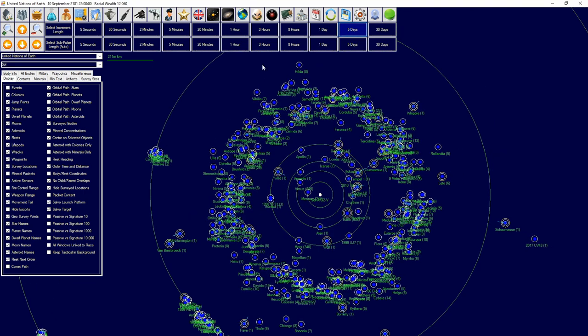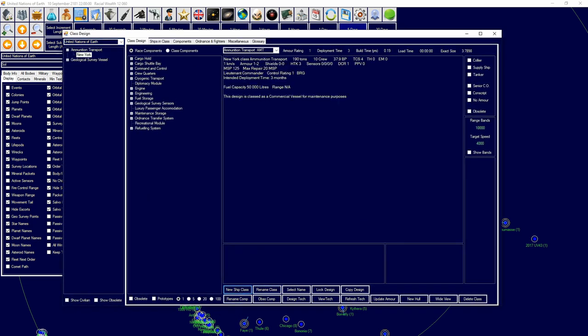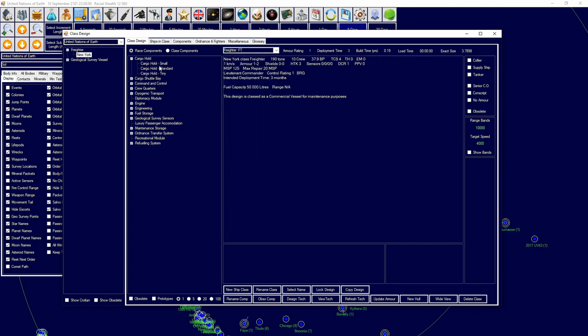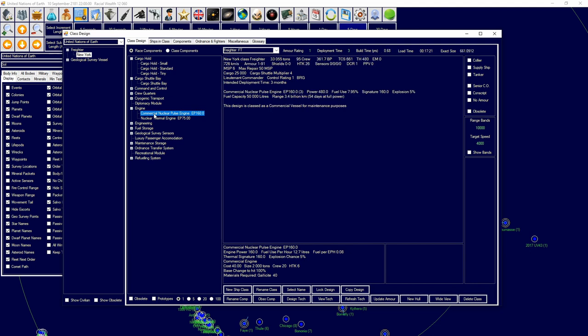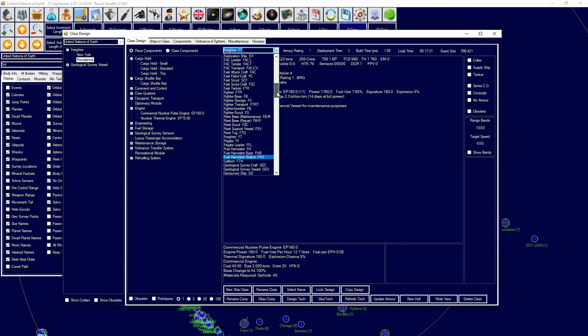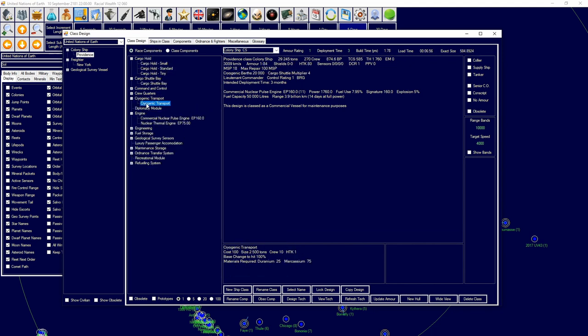Trans-Newtonian cargo shuttles just finished, which means we can go ahead and design a new vessel. We're going to turn this into a freighter and add a standard cargo hold, shuttle bays, and engines to fill it up to 10,000 tons. We're going to copy this design and rename it the Providence and turn it into a colony ship, designating it as a colony ship and replacing the cargo hold with a biogenic transport module.